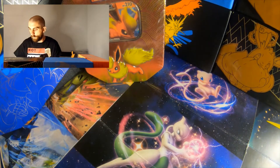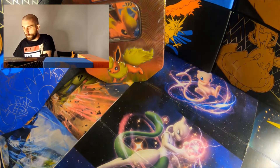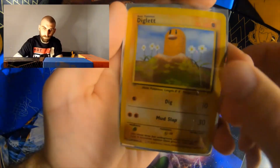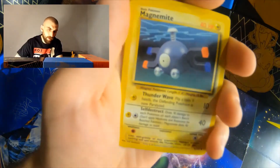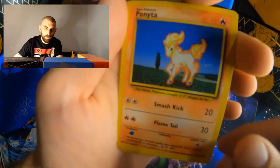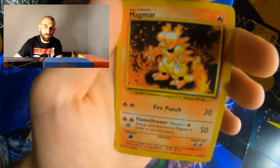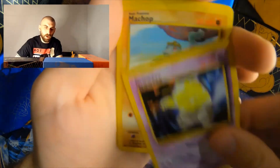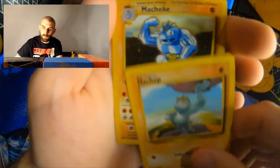We have also gotten some Base Set cards, as in Diglett, Magnemite, Ponyta, Magmar, Drowzee, Machop, and Machoke.